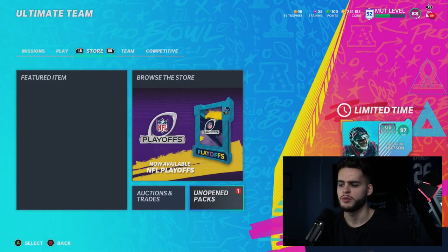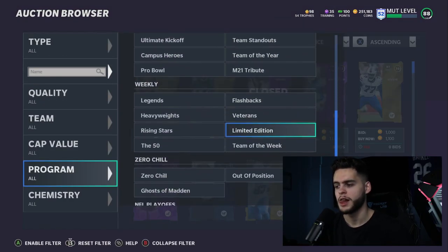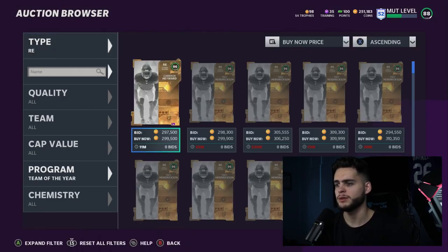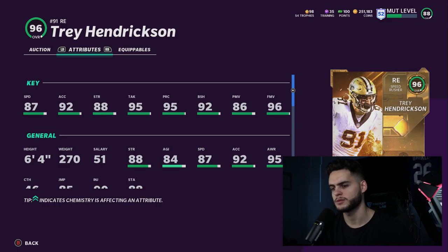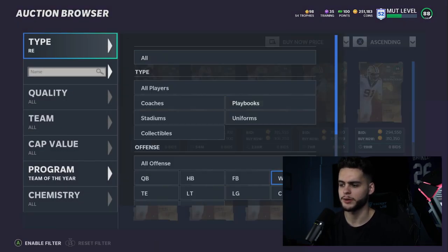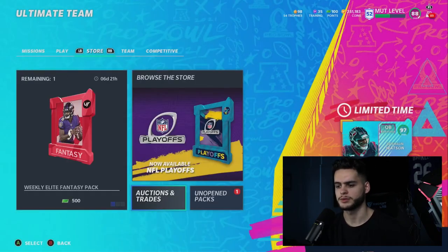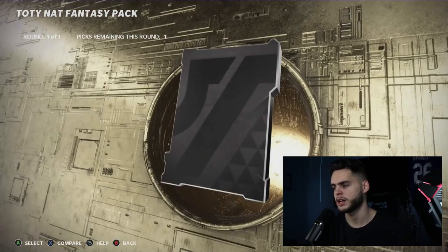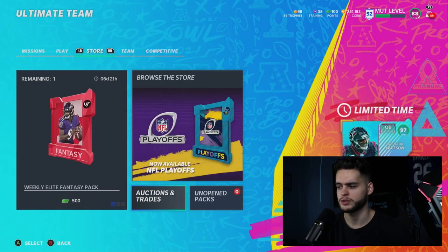Trey Hendrickson is great — you can't go wrong with him — but I'd be able to go with a lineman instead because I don't think Hendrickson is probably endgame on my team; eventually I'd get Aaron Donald or something. Brandon Sheriff is a lineman: great block shed, great finesse move, great speed. He has no power-up though, which probably seals the deal — you've got to go with the guy who has a power-up and can last on your team long term. I'm probably going with Brandon Sheriff. Solid right guard for the rest of the year. His power-up is 97 overall; let me check his stats.